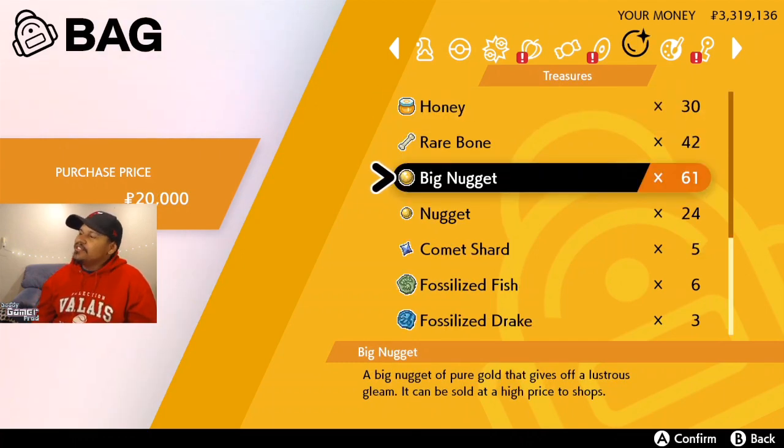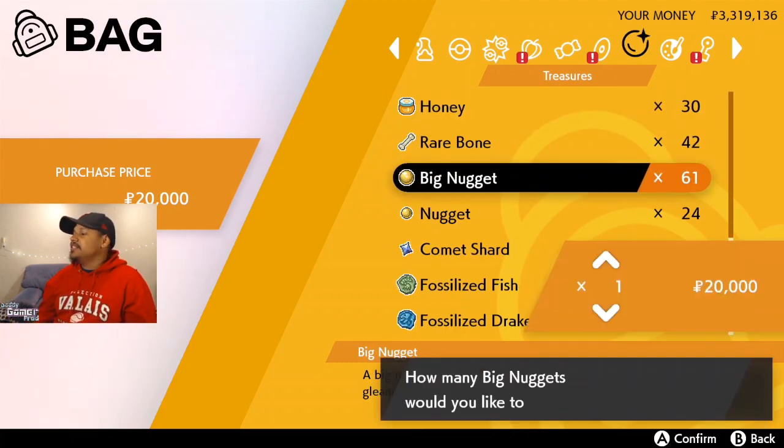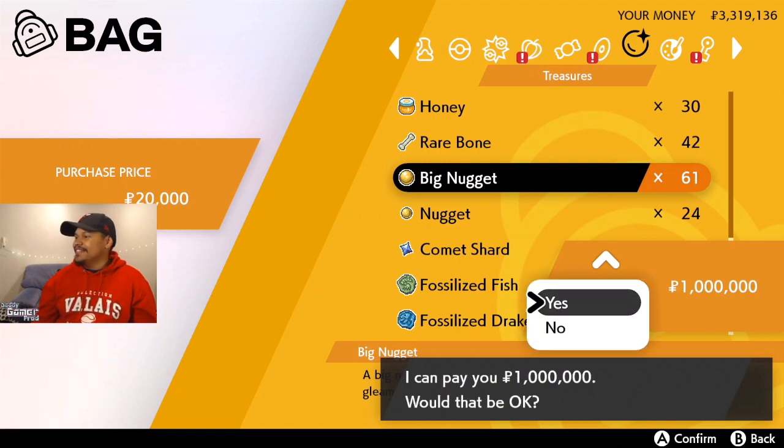They're in Treasures under Big Nuggets. I'm only gonna sell 50 just to see how much they're gonna give us — and apparently they're gonna give us a million Pokédollars. That is insane!